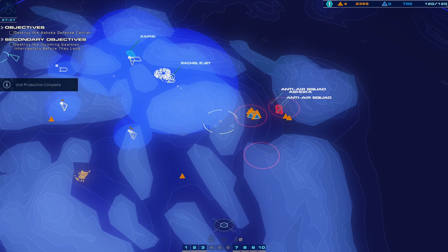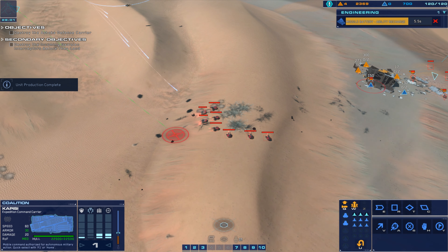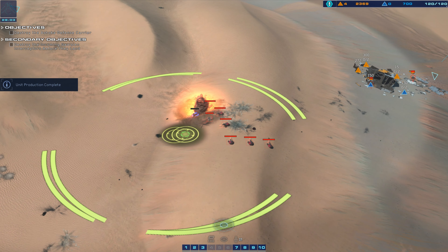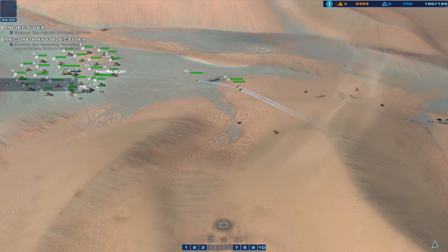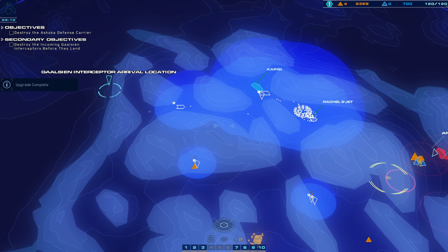Enemy aircraft will enter the combat zone in approximately five minutes. Fire. Build and deploy AA turrets or missile batteries to intercept the Galician aircraft. Deploy a turret on that location.